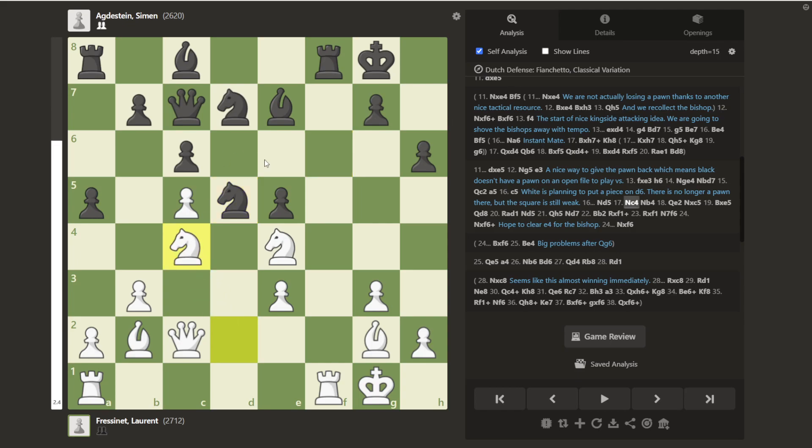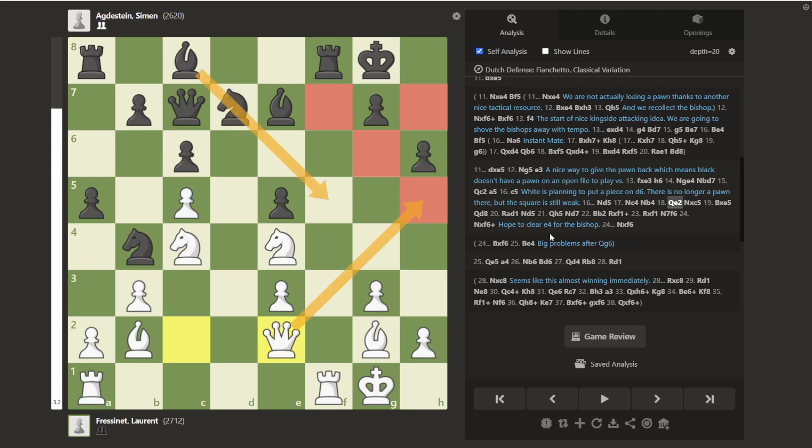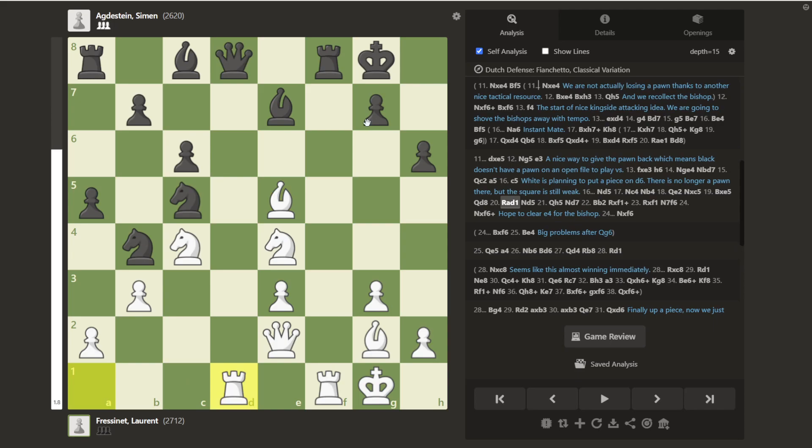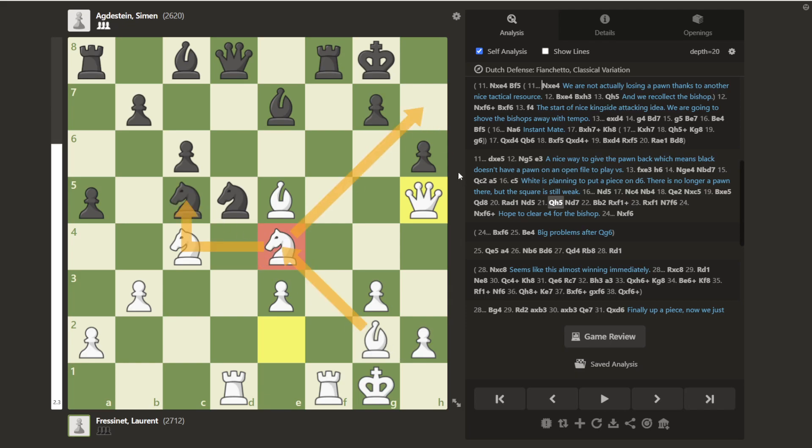Even though there's no pawn on d6 anymore, that square is still very weak, so we may see two Knights against d6. White plays Knight to d5, taking advantage of the square gained in return. Knight to c4 makes sense — not just coming to d6, but making sure we don't drop an exchange plus a pawn. After Knight to b4, trying to kick our Queen around, we play Queen to e2. The Queen is nicely centralized. Notice all these light squares are pretty bad — there's no light-squared Bishop getting over here anytime soon.